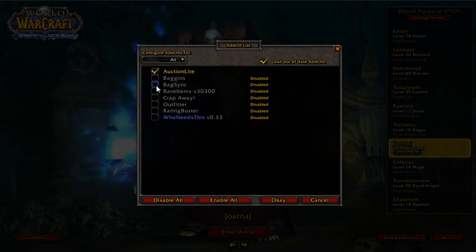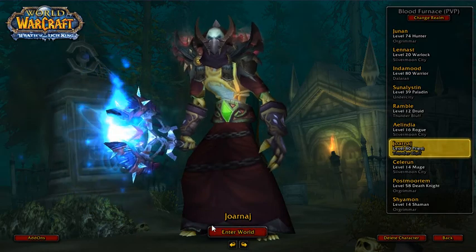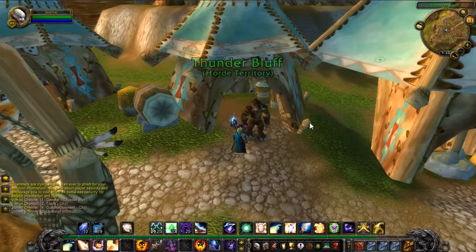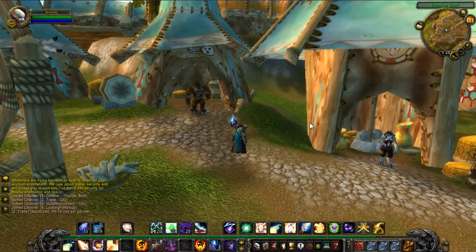First, Auction Light is my auction add-on. Second, Baggins is my bag add-on. The other add-ons are for the next part of this video. And I'm going to go back into the world. So, Auction Light and Baggins. If I bring out my bags, you're not going to see a change — it's not because the add-on isn't working, it's just because it's not configured yet.